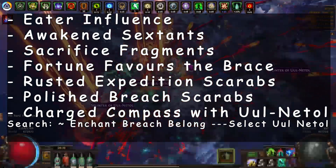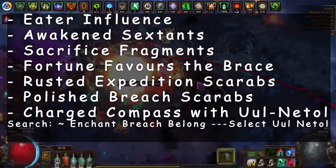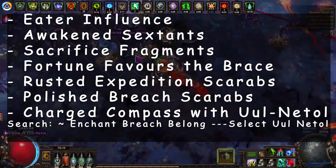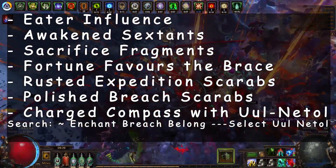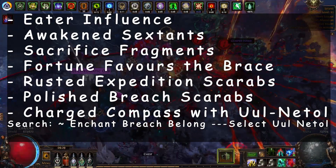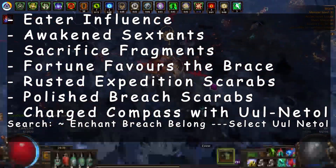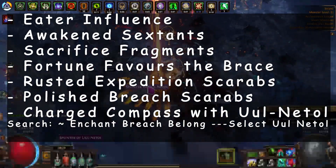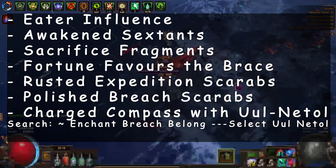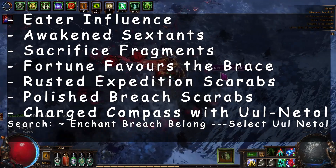We're also using polished breach scarabs, which add two breaches to the map and cost one chaos each. We're using polished because gilded in bulk are like six or seven chaos — it's just not worth it, there's no point paying that much money for an extra breach. We're also using the charge compass with four uses, where breaches belong to Uul-Netol, costing four chaos each so it's one chaos per map. To search for these, go into trade, type a tilde, then type 'enchant belong' and select the option that says 'breaches belong to' and choose Uul-Netol from the drop-down list.